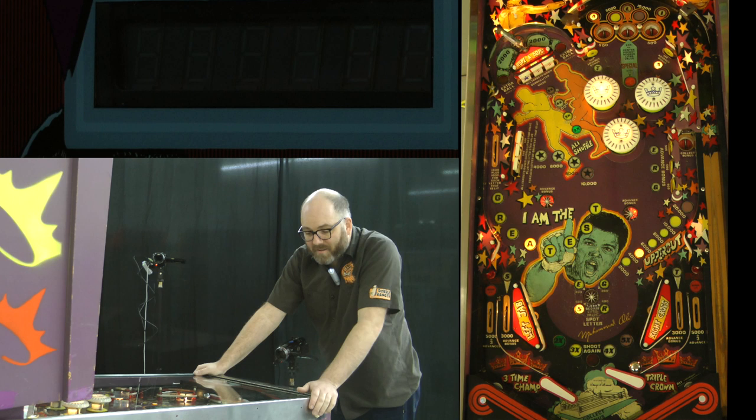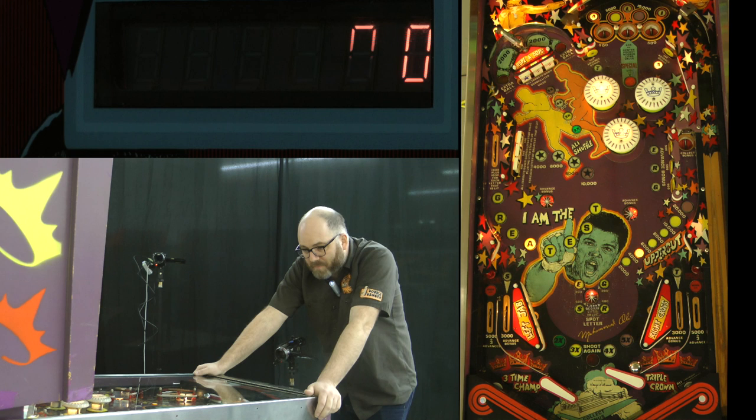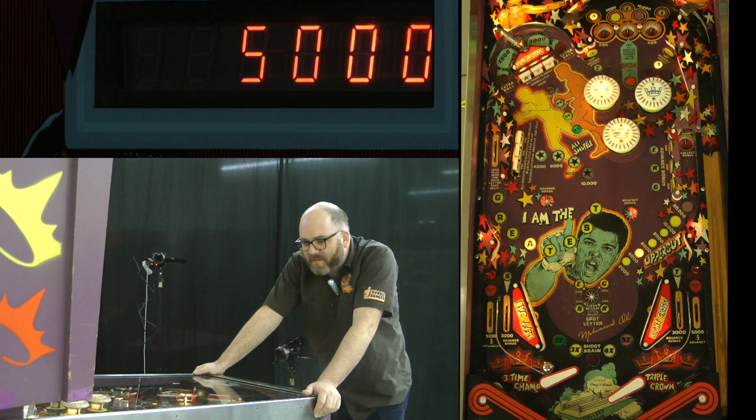I collected the letter A in the back. There are lots of T's and G's and E's. You can pick up letters through in-lanes, through the spot target in the middle, as well as the targets on the right-hand side. I like to pick off the multiplier targets at the beginning, but also banking them off the other three-bank on the left side. Missing all of them there was not ideal, but you get what you can.